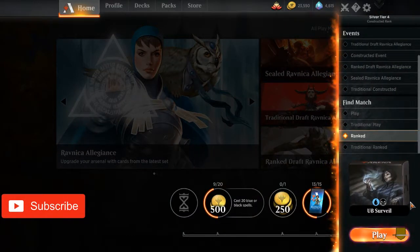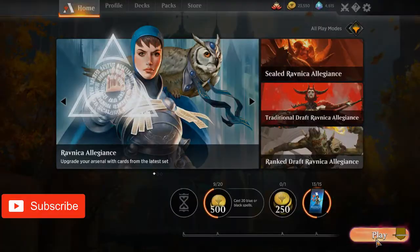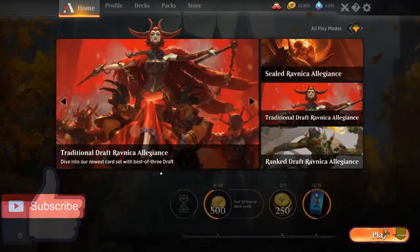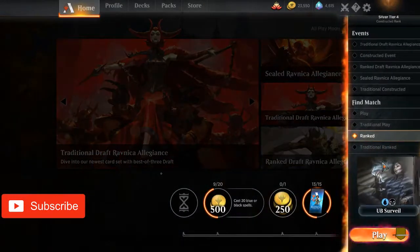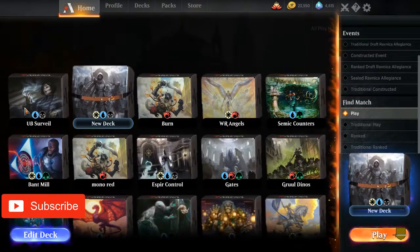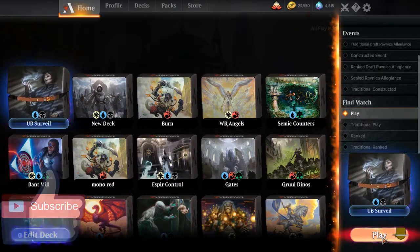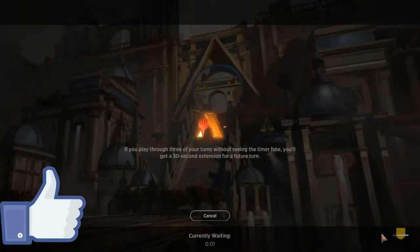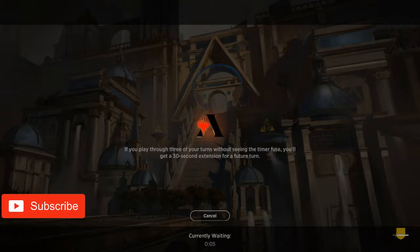Oh, we are playing ranked — stop what you're doing, stop the presses. Should have been playing ranked? That's not what I wanted to play — that does mess it up. We want to just play matches, not ranked — we want to pick this. Yeah, when you're playing ranked...